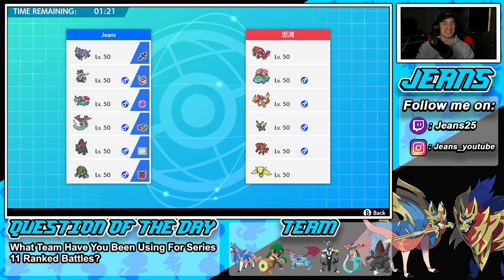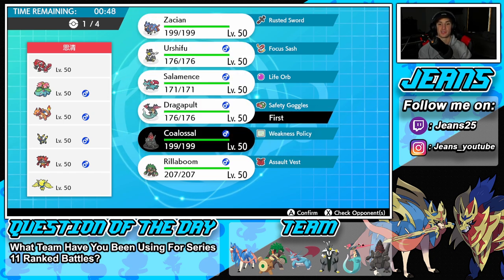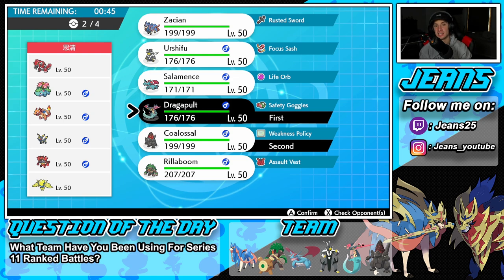The win streak continues — we're sitting at 7-0 for Series 11, 1-0 in today's video. Let's make it 2-0 and 8-0 at the same time. Here in Battle Number Two we're going up against a very strong Groudon-Charizard-Venusaur team that also features Umbreon, Incineroar, and Regieleki. I really want to go into Steam Engine again, but our only problem would be if he goes into Venusaur and Groudon — he could just put me to sleep.